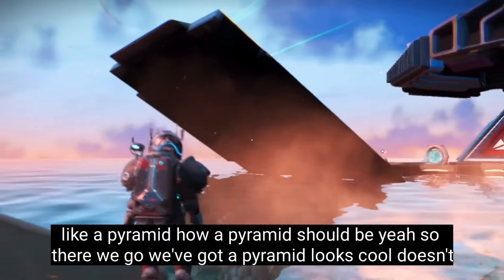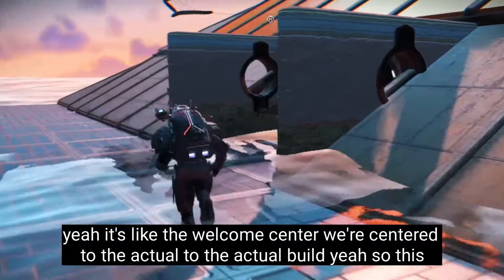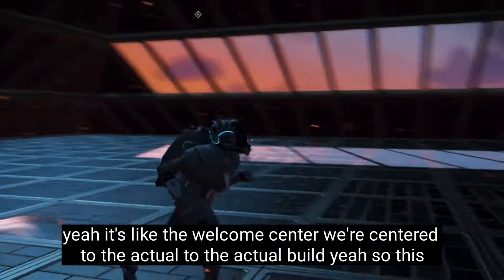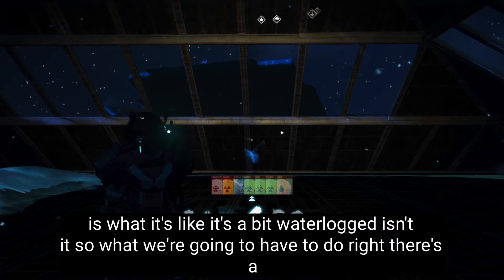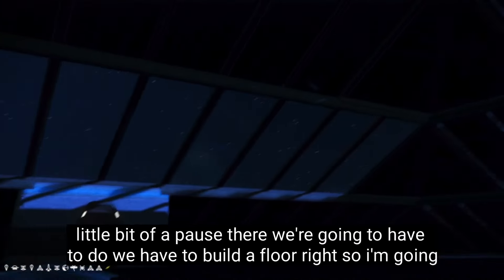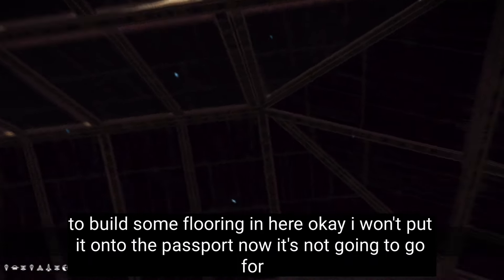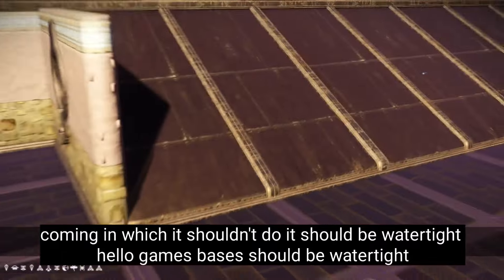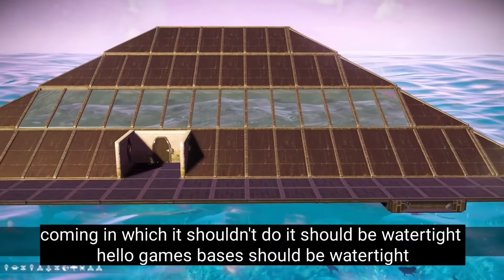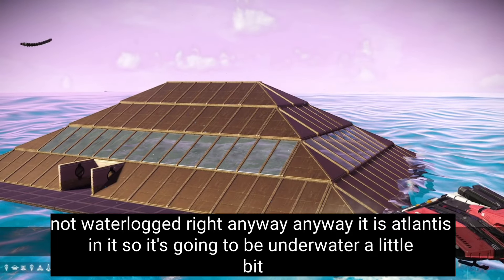So there we go, we've got a pyramid. Looks cool, doesn't it. It's centered to the actual build. So this is what it's like — it's a bit waterlogged, isn't it. So what we're going to have to do is build a floor. We're just looking around the actual pyramid and you can see there's loads of water coming in, which it shouldn't do — it should be watertight. Hello Games, bases should be watertight, not waterlogged. Anyway, it is Atlantis, so it's going to be underwater a little bit. This is going to be one of the buildings out of Atlantis.